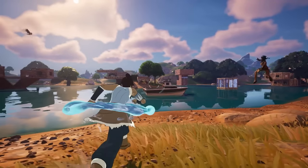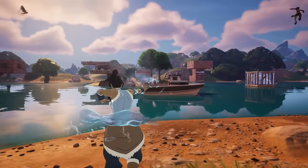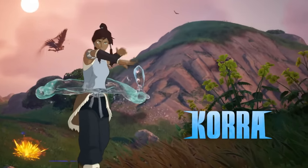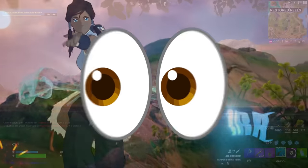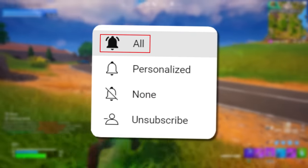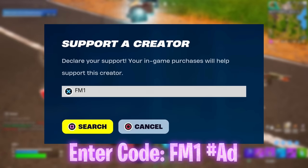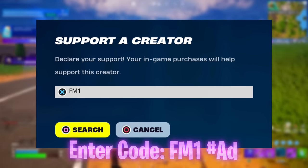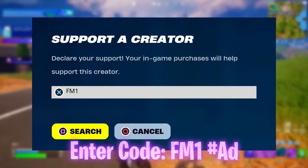Hopefully we'll also get at least some more information, or the actual thing leaked, of Korra's mythic item used in the trailer that she showed off earlier, which seems to have swept underneath everybody's eyes. Leave a like if you learned anything new from all that info and subscribe with all notifications turned on so you don't miss any more. Don't forget it's vital how you enter code FM1 before Ascendant Midas comes to the item shop upon downtime lifting.